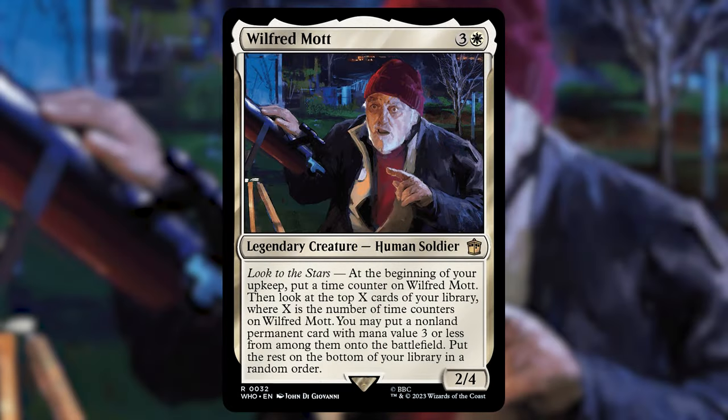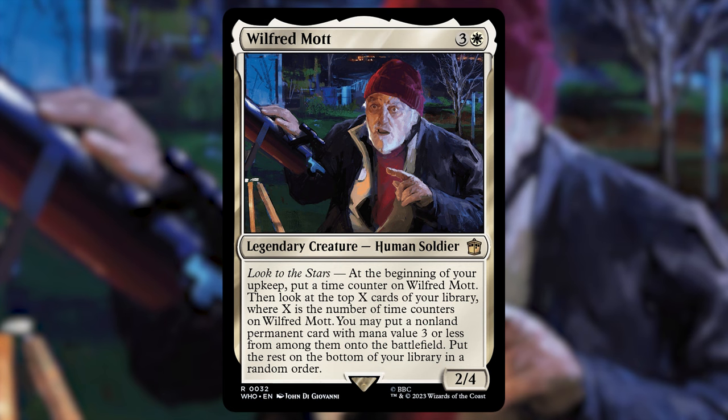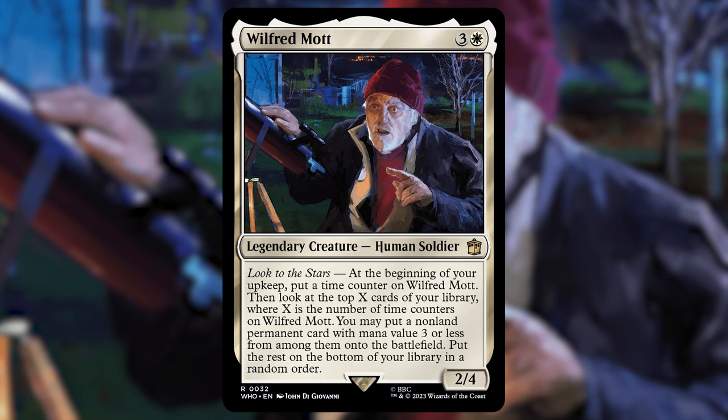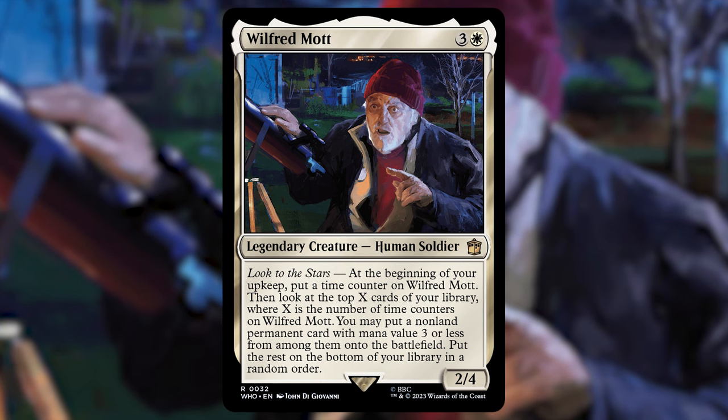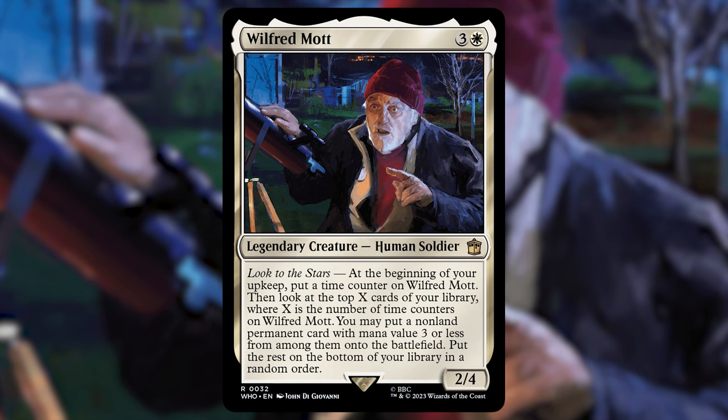From Doctor Who: Wilfrid Mott — three and a white for a 2/4 human soldier. At the beginning of your upkeep, put a time counter on Wilfrid Mott, then look at the top X cards of your library where X is the number of time counters on him. You may put a non-land permanent card with mana value three or less onto the battlefield; put the rest on the bottom in random order. The only reason not to run this is it takes time every upkeep — you put two counters on, then do it twice.